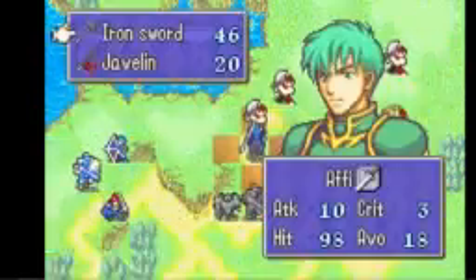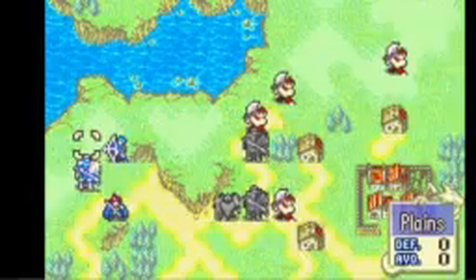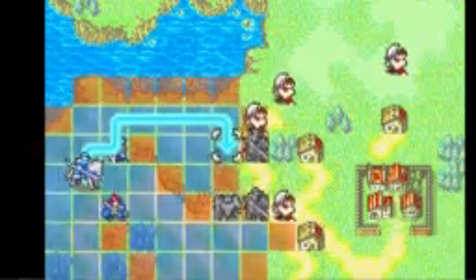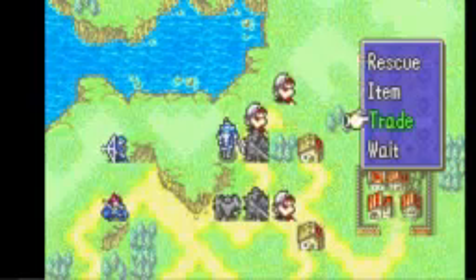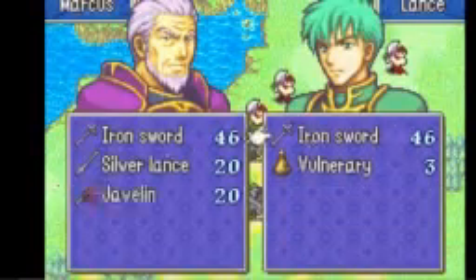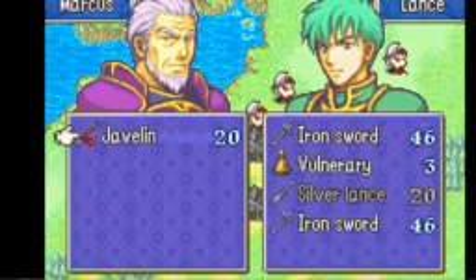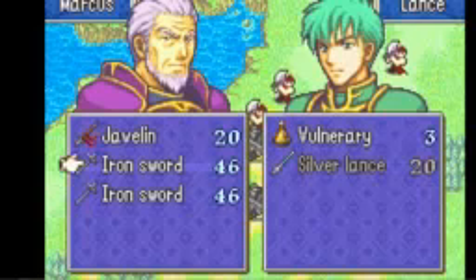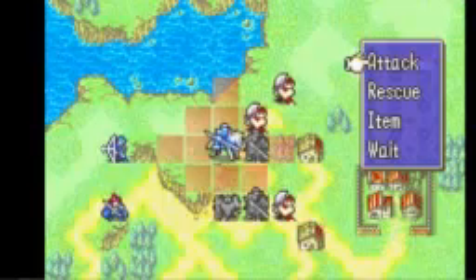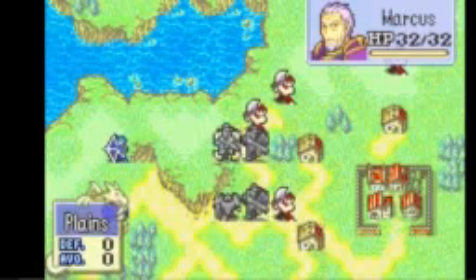And the same goes for Lance. Then there's also Markus — he is the hardest part of this challenge. So we will actually do a trade strat right now. On the first turn we managed to hurt Lance, and normally killing Markus is a bit harder, so what we are going to do is give away Markus' silver lance and take the javelin, because now Lance has a higher chance of getting hit, and so does Markus, and he no longer is able to one-round these early men.